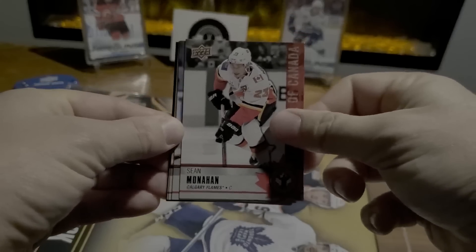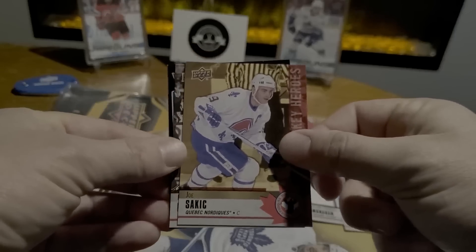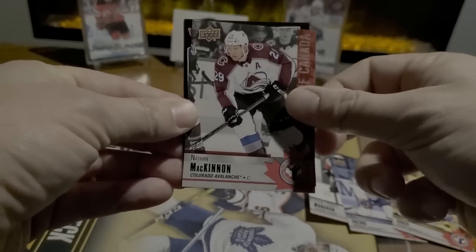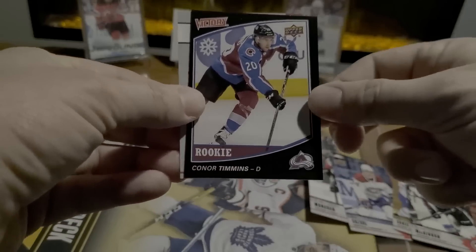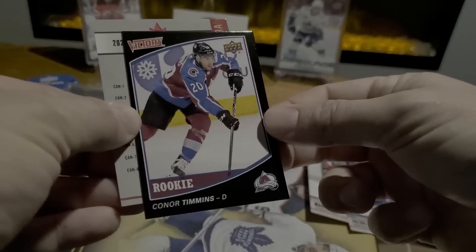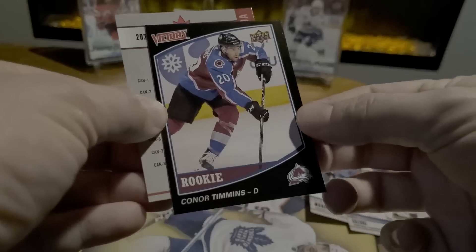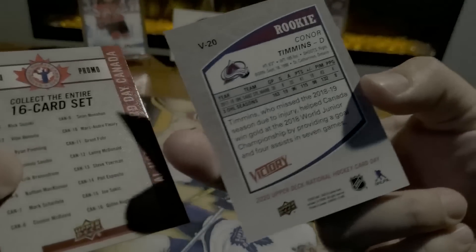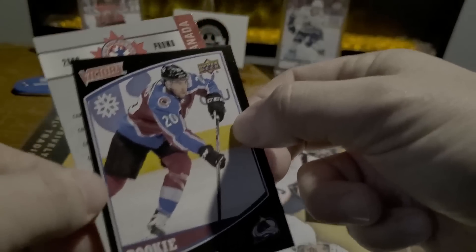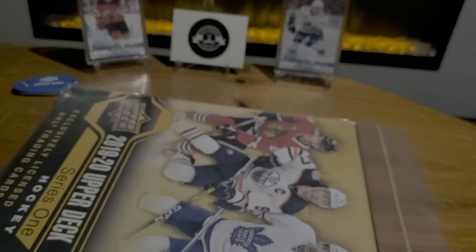We managed to score two packs on National Hockey Card Day in Canada. From the second pack: Sean Monahan, Nick Suzuki — Canada's Rookies — Joe Sakic Hockey Heroes, classic Nordiques, Nathan MacKinnon Pride of Canada, Pride of Coal Harbor. And then a surprise — a Victory rookie card of Connor Timmons. I didn't know they were throwing in Victory cards; I don't think that's on the checklist. It's also a very poorly centered card — look at the black on the edge here. But Connor Timmons, rookie Victory card — a little surprise throw-in Easter egg.